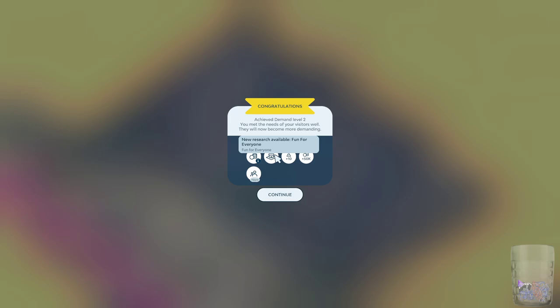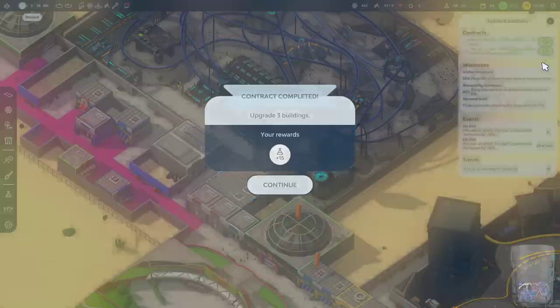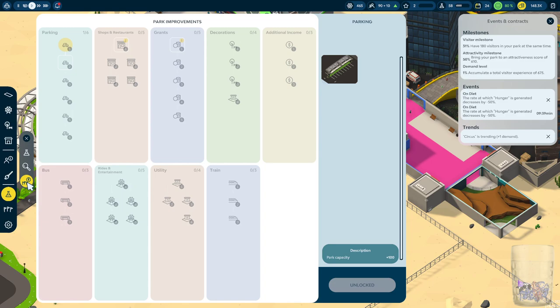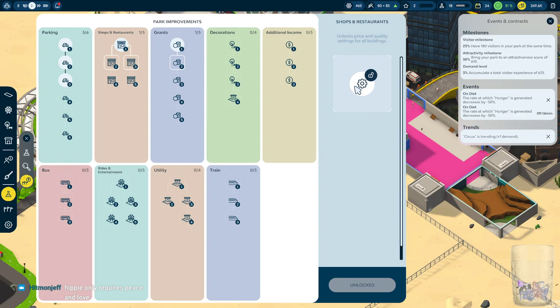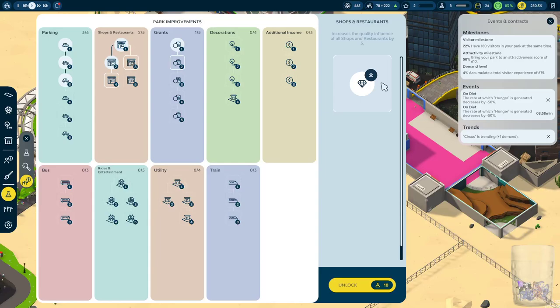Show them the door — immediately grants 100,000 money. I can press on these too — we have so much stuff. Bring up the research menu. Immediately give 100,000 money — sure, why not. This gives you a bus terminal. Park capacity plus 100 — sure, plus 100. Price and quality — so you have to unlock the ability to do that. Price is up by 25%. Quality influence — I have 8 research now, we're almost at 9. Cannot unlock yet.